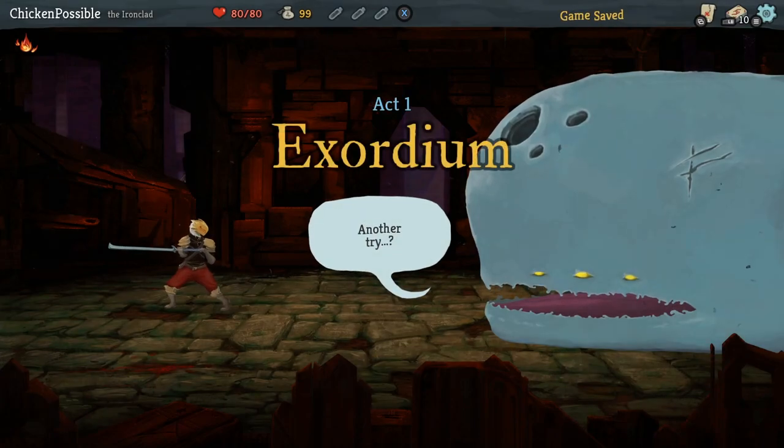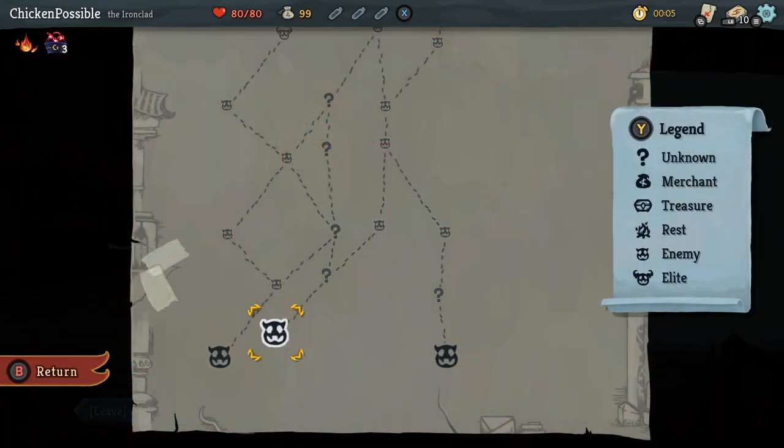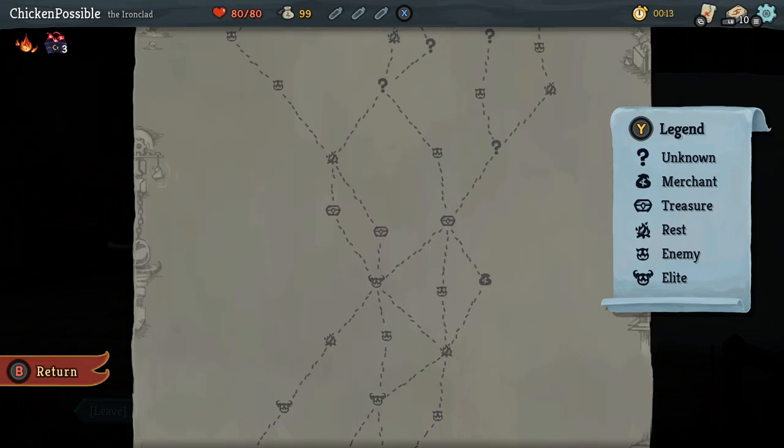So this is a turn-based card game with battles in it. It's kind of an interesting setup. When we first get started, you're basically just going to be choosing a path that you would like to go on as you go up the different levels of the spire.